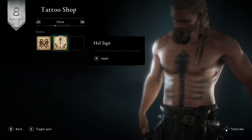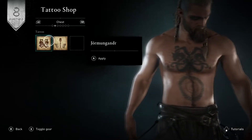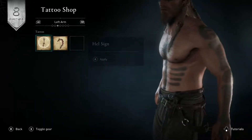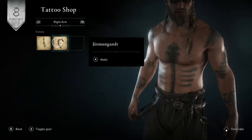We got body options too. Hellsign? Hell yeah. Jormungande. We got the Ouroboros. I think I'm going to go with this — it looks like bones. Left arm — I'm good in there. Hellsign. Like that.